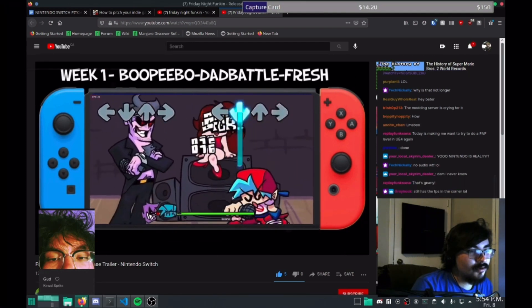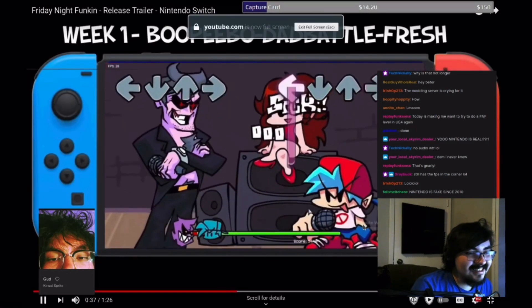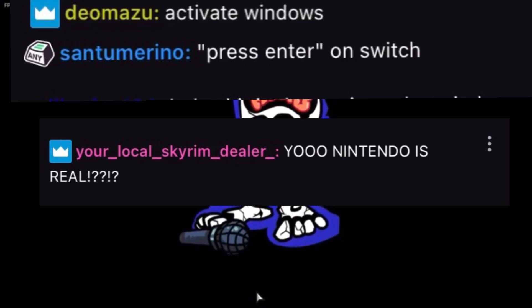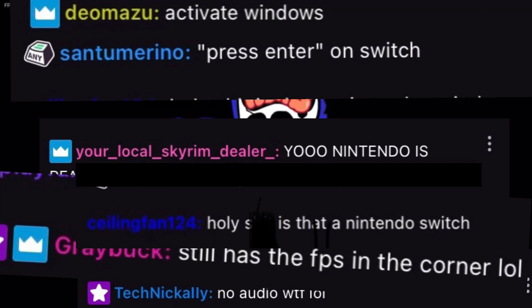Bee-bubble! You can kind of see it. Activate Windows. Activate Windows. You Nintendo is real. Still has the FPS in the corners. Holy shit, is that a Nintendo Switch?